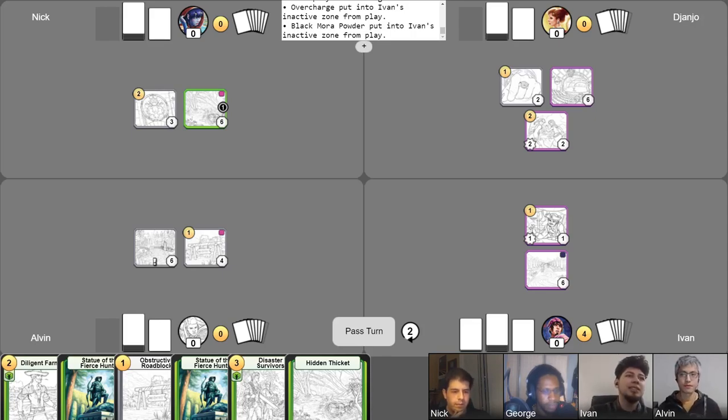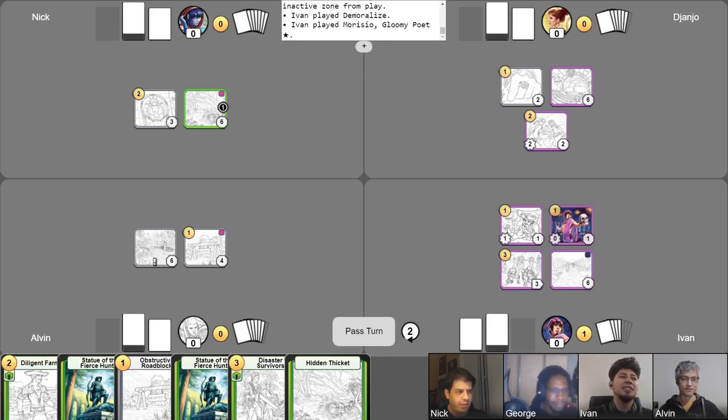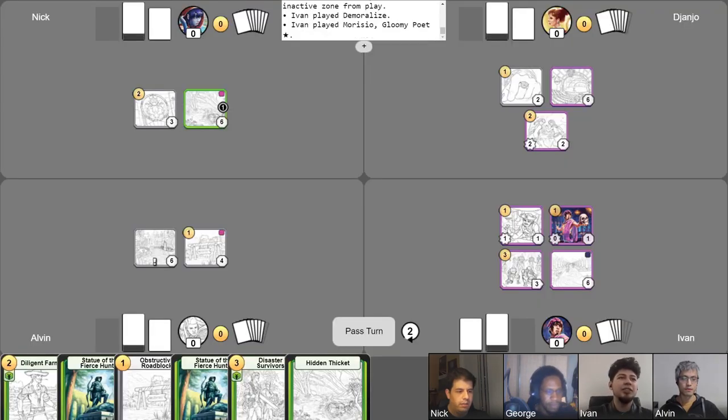I think I'll do this — I'll play Demoralize for three. No fun allowed, Ivan. And for my last gold, I'll be playing Mauricio. Taking my free draw. I don't want to abandon this turn, and I think that's good for me.